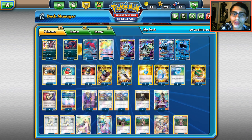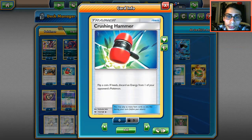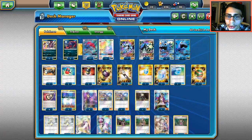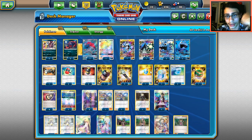Let's look at the items — there's a lot. One Counter Catcher, which lets us bring something up and trap it — maybe that's how we win a game if our opponent runs out of Guzmas or ways to escape the active. No energy in this deck. Three Crushing Hammers to mill energy, three Enhanced Hammers because special energy is super popular, and two Field Blowers to get rid of tools — stuff like Choice Band can make all the difference.